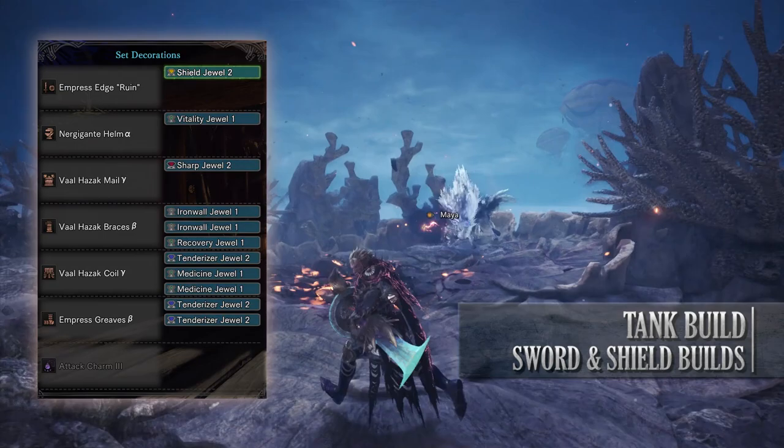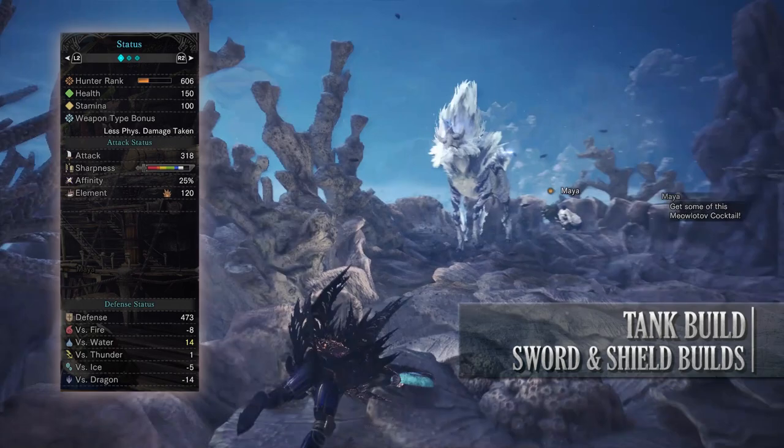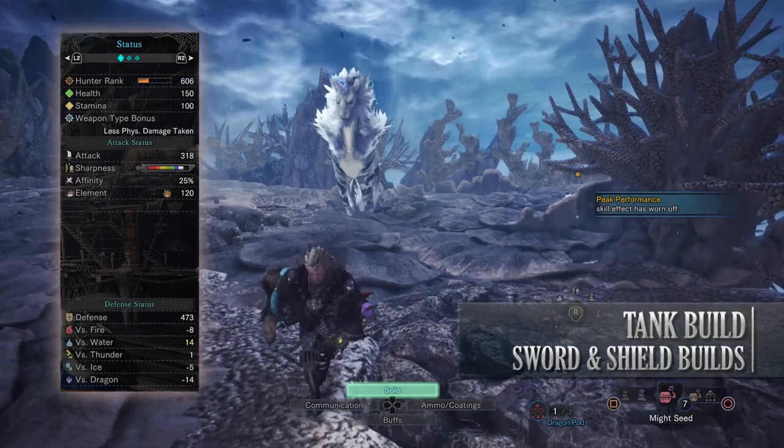Now if you've done what I've done here you should have a build with 150 health, 100 stamina, 318 attack, White Sharpness, 25% affinity, 120 blast rating with strong defense against water but you're fairly weak to dragon.